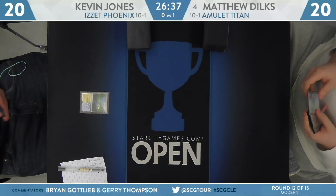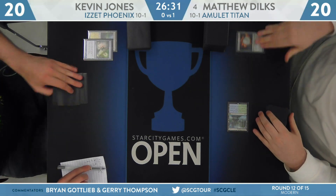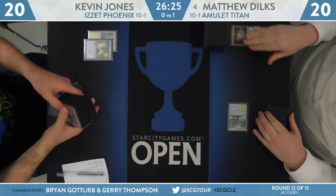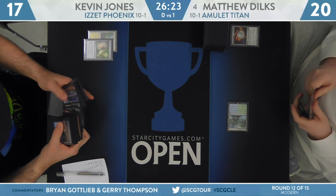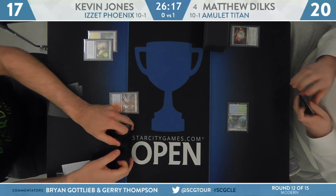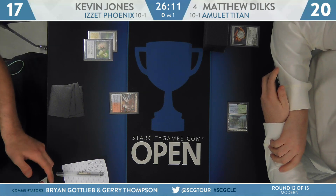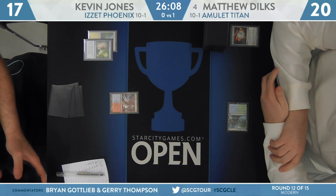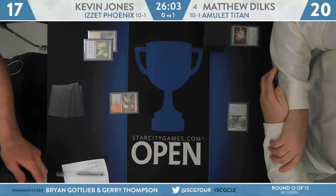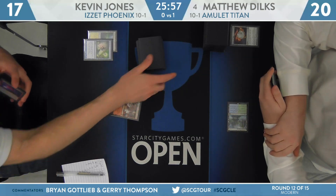Looks like players have kept. Kevin's going to go ahead and lead on Fetchland. Dilks, turn one Botanical Sanctum into Amulet of Vigor, and Kevin has the Spell Pierce — nice response. Down to six cards, so a mulligan here for Kevin Jones. Spell Pierce has some good targets, but it also goes dead very quickly. If you can snap this off to disrupt Amulet — countering an Amulet or even an Ancient Stirrings — you're going to take it.